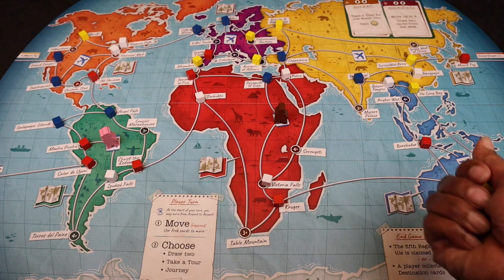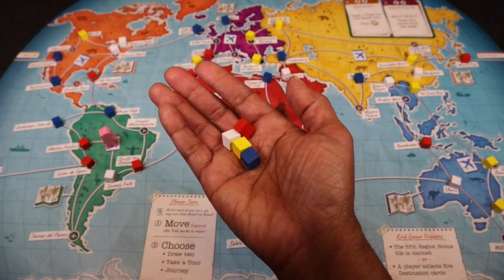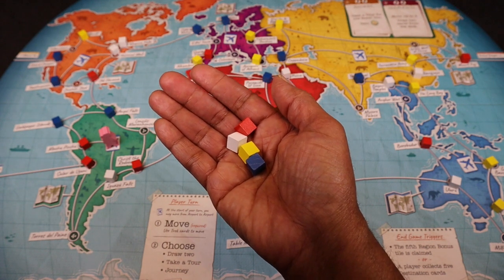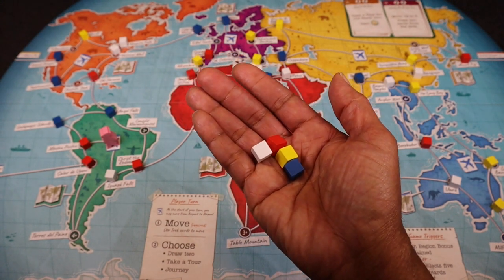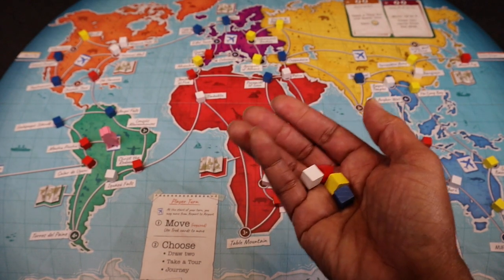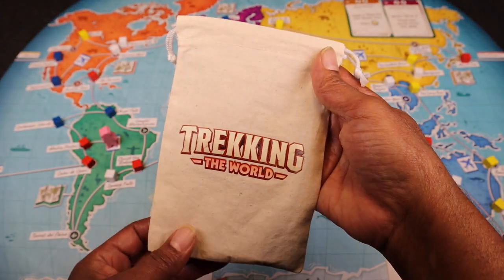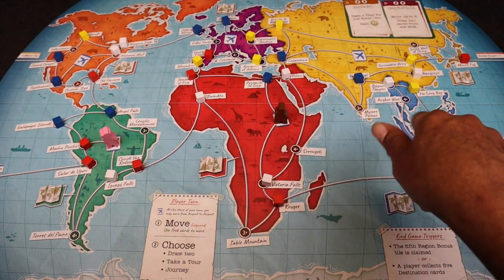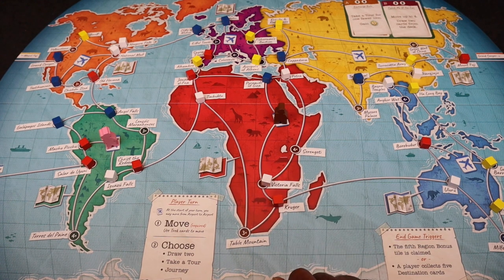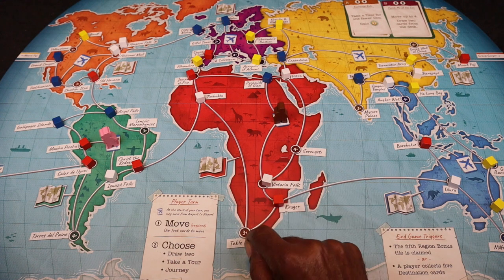The next thing we would do is take these cubes. There are four different colors, and there's 12 of each color. Since we're setting up for a two-player game, we would take three of each color and remove it from the game. Then we would take the rest of them and place them in this nice little bag that they provided. We would randomly draw cubes and place them at the different locations on the map. You don't place cubes at the airport, and there are spots for more players where you don't place any cubes either.